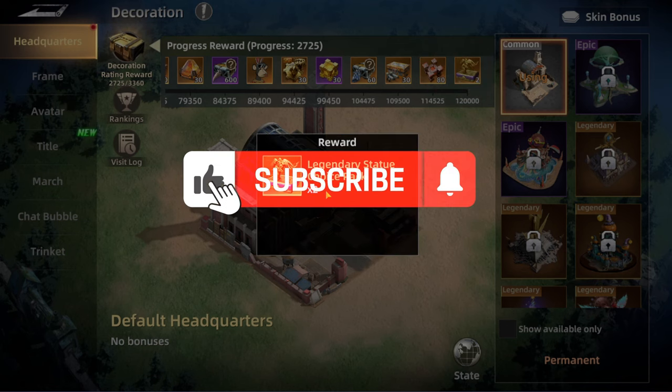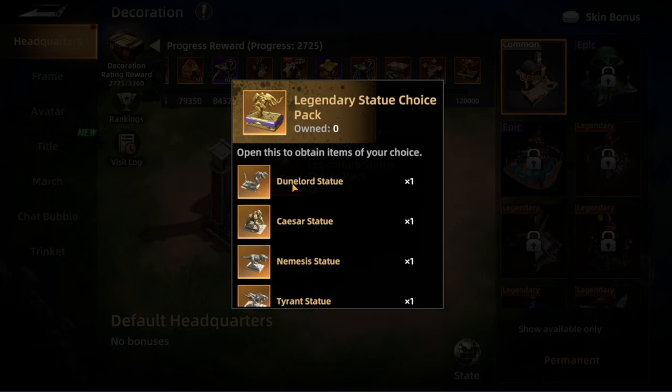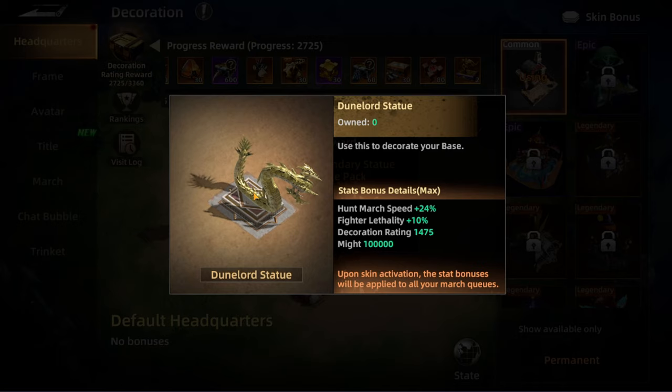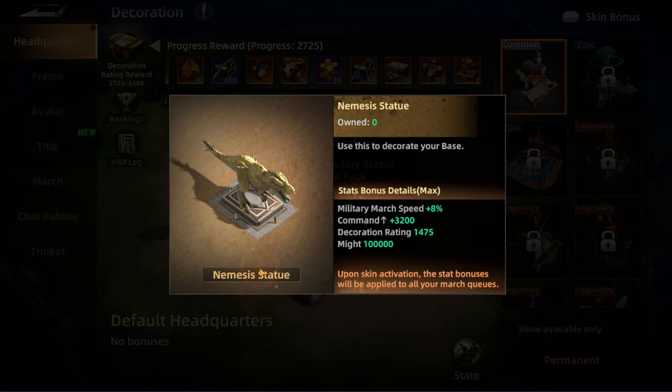Among those rewards is a legendary statue choice pack — you can choose which statue you'd like. And it's not just decoration; you actually get extra stats from it. For example, the Nemesis statue increases military march speed by 8%, command by 3,020, and decoration rating by 1,475.